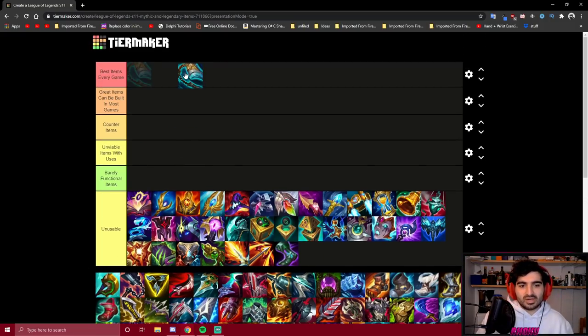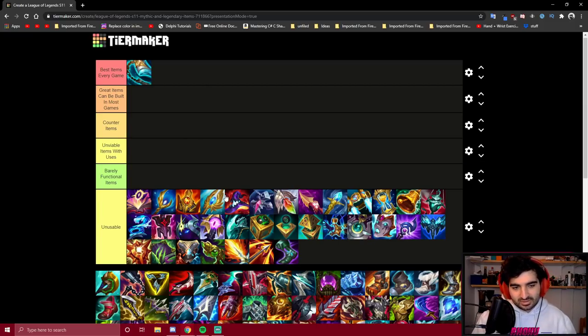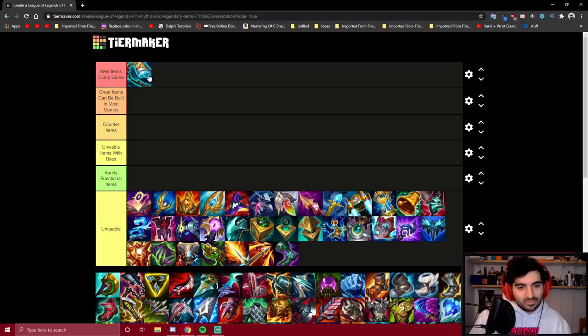First off, Stridebreaker. This item needs no introduction — it's the best item in the game for Darius. I know some respected Darius mains who used to recommend Gore Drinker when the new items launched, and I thought this was insane. No knowledgeable Darius player should recommend anything except Stridebreaker. You should be building it into basically anything and everything. The only reason you wouldn't is if you have some personal vendetta against it or prefer more braindead stats.